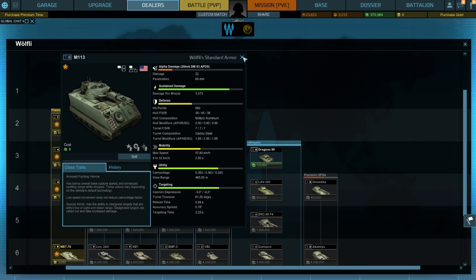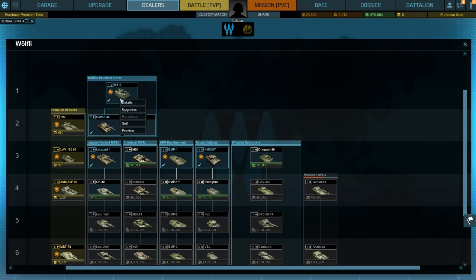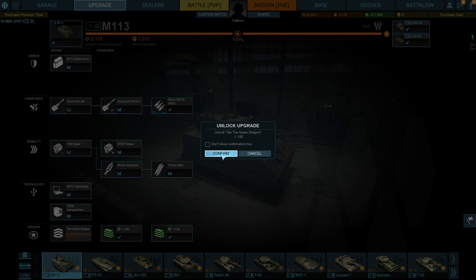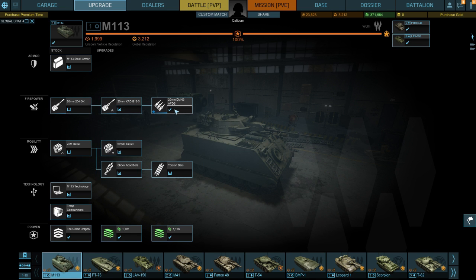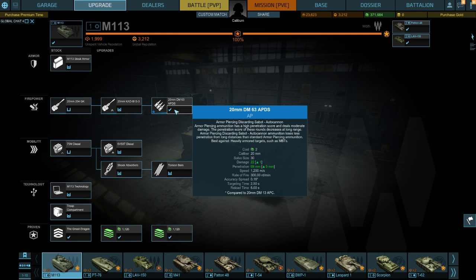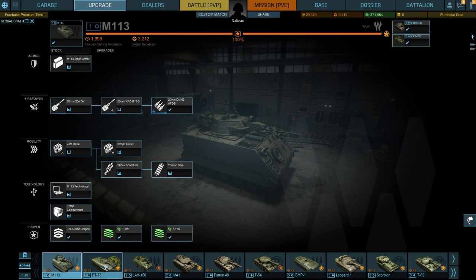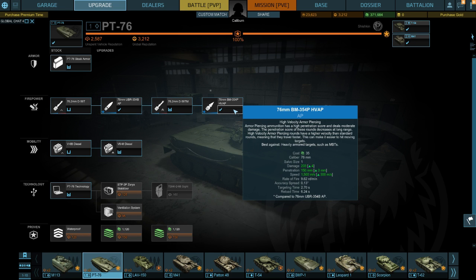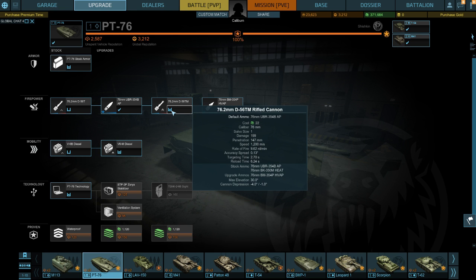I'm not sure whether these stat values are for upgraded vehicles or not. Both of mine are fully upgraded. I've upgraded to the best armour-piercing — discarding sabot. For the autocannon: damage at 22, penetration at 69. Interestingly, it has no HE on this either, which I didn't realise. Looking at the PT-76, that's only got armour piercing as well — is this just all high-velocity armour piercing? So penetration at 150, which looks like it's using the stats for the top ammunition you have.